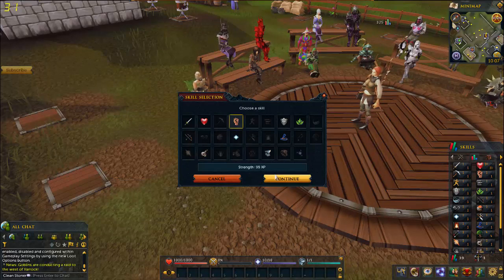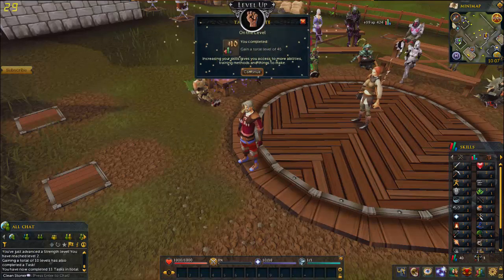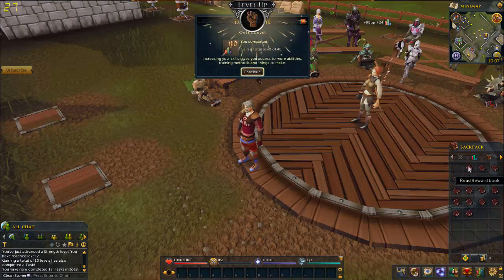I'm gonna use it all on Strength. I know the other skills are maybe better to put it on, but this is the most useful at the moment, so that's why I'm doing this — putting it all on Strength.